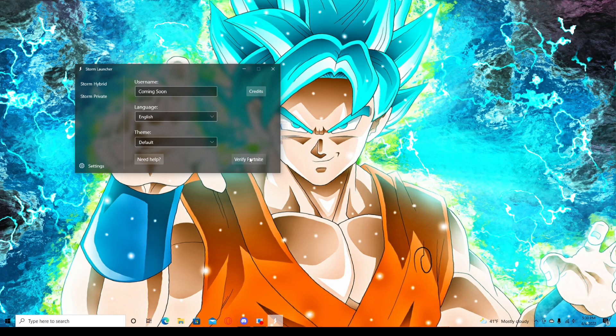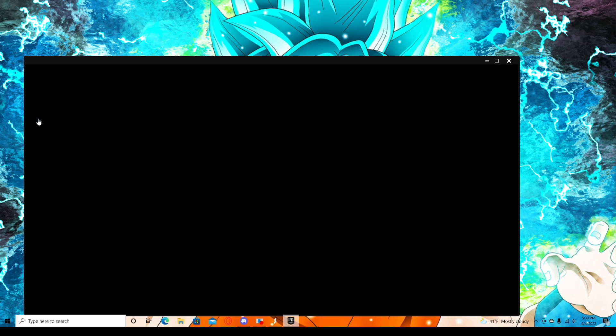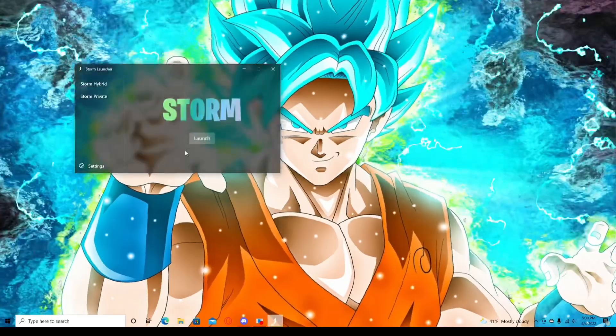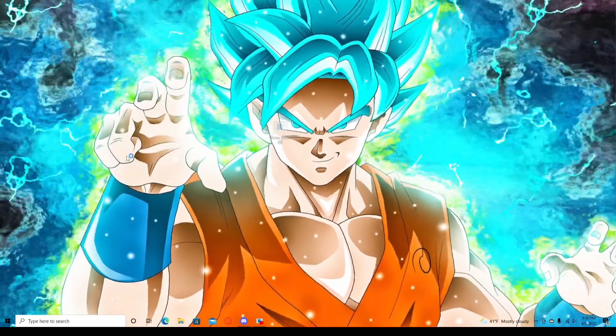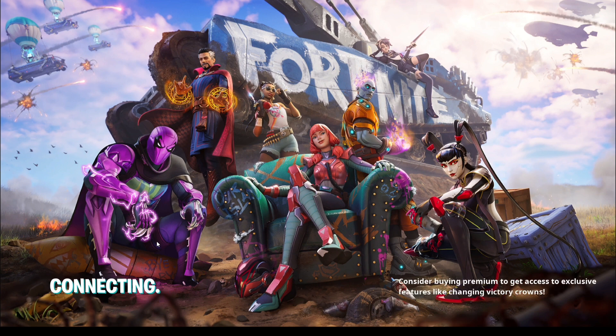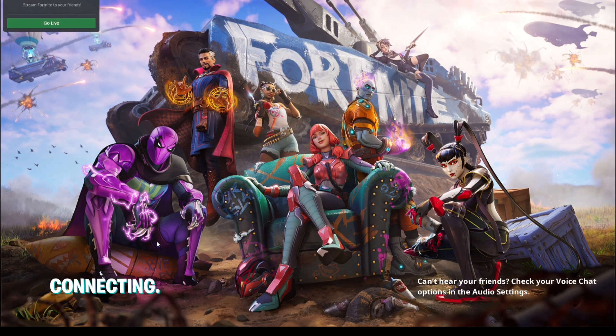Then verify Fortnite — basically when you're done using it, you want to verify Fortnite because it may say repair required. Anyway, Storm Hybrid — launch it and just wait for Fortnite to launch. Takes a couple minutes. Also if you guys are still watching, just comment the word W to boost up the algorithm and leave a like on this video so I can post more videos like this.